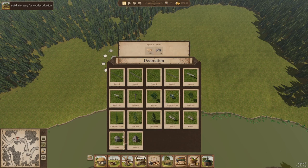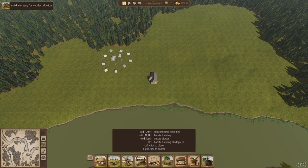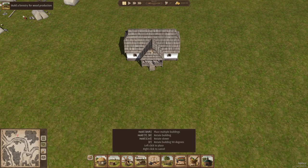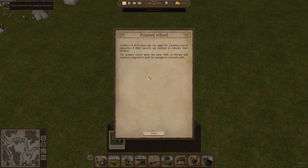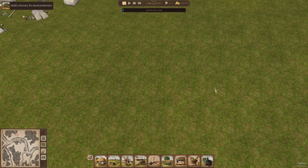Under Decorations there are a few new items — gazebos and all sorts of lovely things. And then Education — this is a big one — the primary school. It's a simple building, but what it does is allow children to become educated and eventually take on managerial roles in farms, trading posts, and so on. That's what the help text says. This happens if the parents actually choose to educate their kids. Health has nothing yet, and Religion remained unchanged.